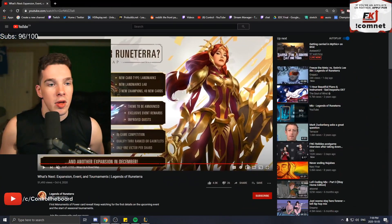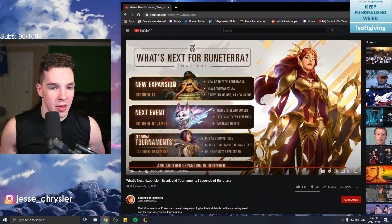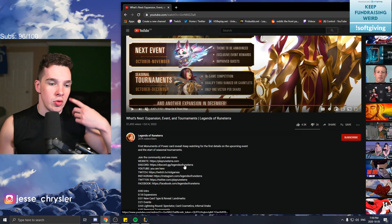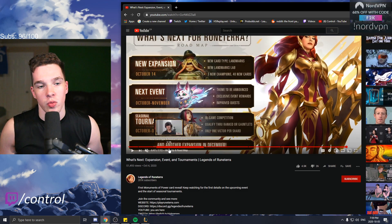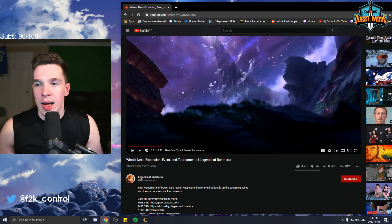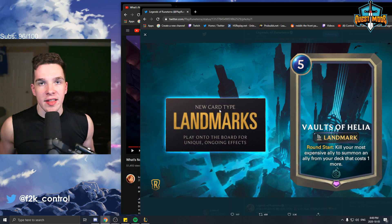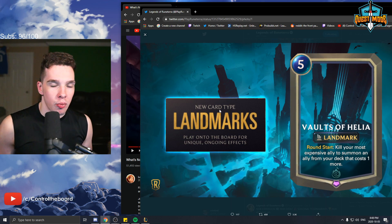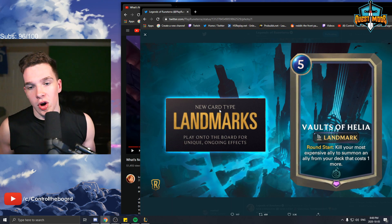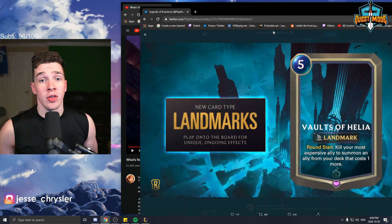I'll pull this up. They had a seven-minute video talking about what's good — you guys may want to watch it, I'll link it in the description below. Basically they went over one new card type called Landmark. It is played into the board for a unique ongoing effect. If you're familiar with Magic, it's a pretty similar idea. But if you're like me from Hearthstone, I'm not used to these types of cards, so I'm super hyped. The first one introduced is called Vaults of Helia — on round start, kill your most expensive ally to summon an ally from your deck that costs one more.